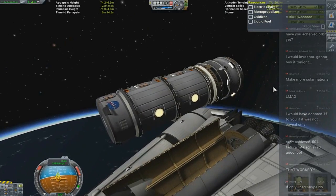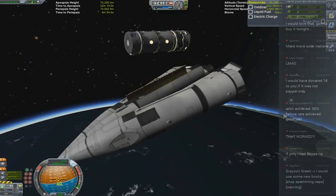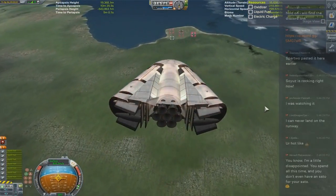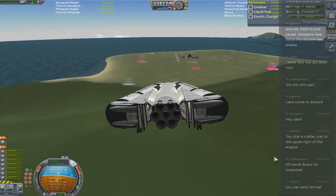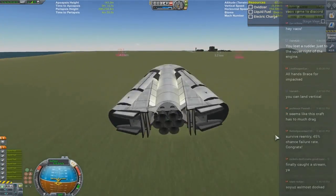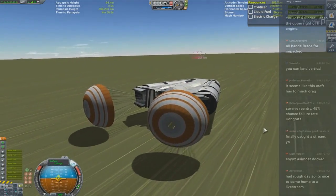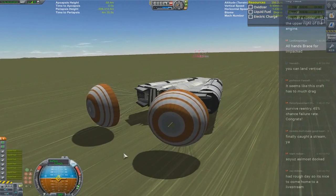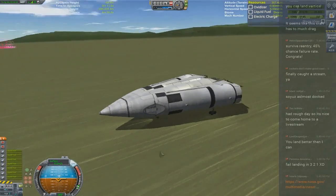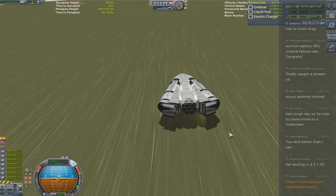Okay, whoa — wait a minute, what are you doing? Delta Star, what the fuck are you doing? Touchdown! Ladies and gentlemen, the Delta Star has landed. Oh, that's nice — very, very nice. Delta Star has landed. Now we just need to prep it again.